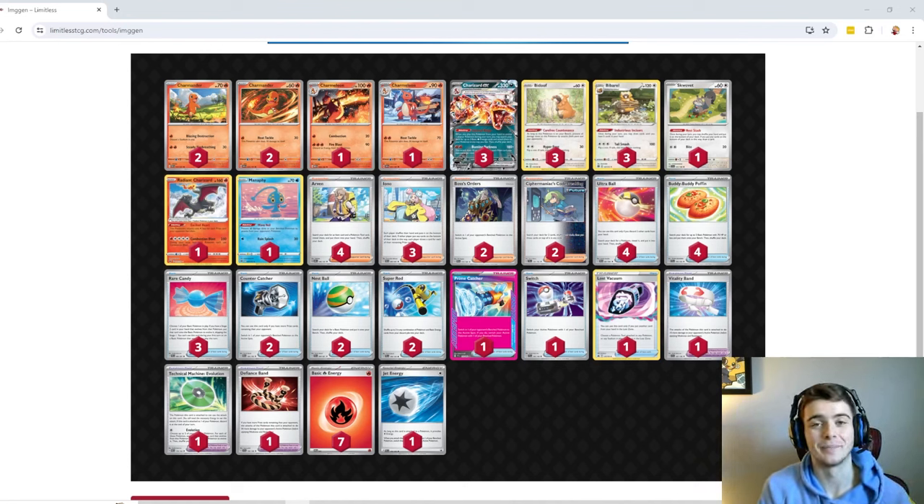What's going on YouTube — I just came back from the Vancouver Regional Championships and I'm excited to be bringing you my number one pick for EUIC in the new Temporal Forces rotation format, which is just Bibzard. I've been working on this list a lot and I think it's really strong, specifically very strong into Pidgeotzard. Today I'll be facing off against my friend Jackson, who will be using a popular Pidgeotzard list, and we're gonna see which deck is better.